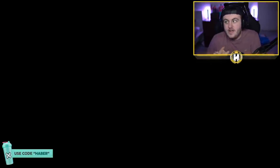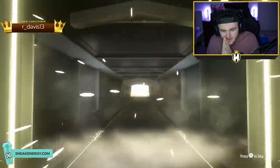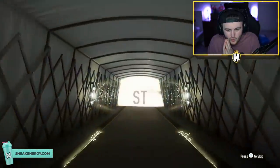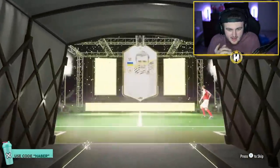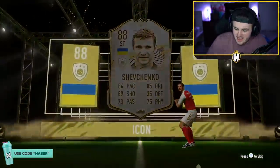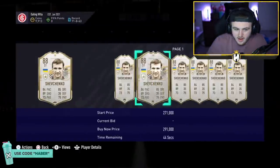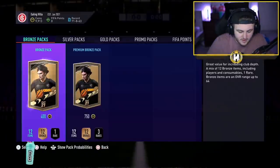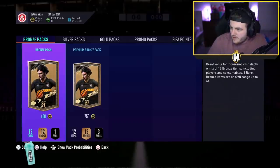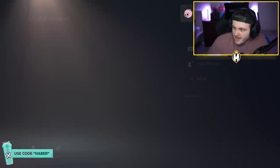Another mid-icon pack — hopefully it's better. Oh my word, it's coming out in slow-mo. We're going to get a speed-up lag, I'm predicting it. If you're going to get Shevchenko, you want the base one because the mid one is literally the worst Shevchenko you can get. The mid Shevchenko is worth 191k. Yeah, that sucks.